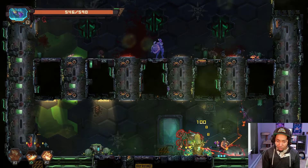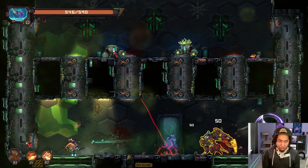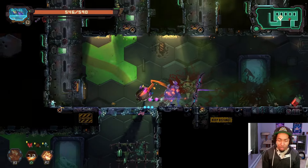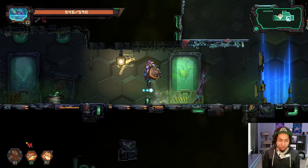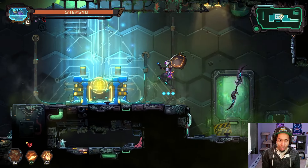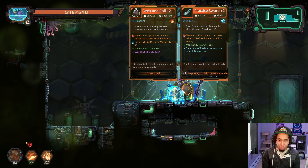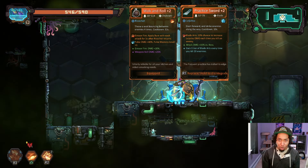It's not necessarily that hologram is bad with Walk and Roll — it's that we have to kind of spawn it on purpose and position it better. Even that little robot that was trying to run away, the hologram picked it up. That's the way you have to think about some of these upgrades — it's kind of changing my gameplay at the same time. Practice Sword: '10% chance to get Light Jutsu which is a damage buff. Gain one tier of blade art every time you kill 20 enemies.' I don't think I'm doing this.